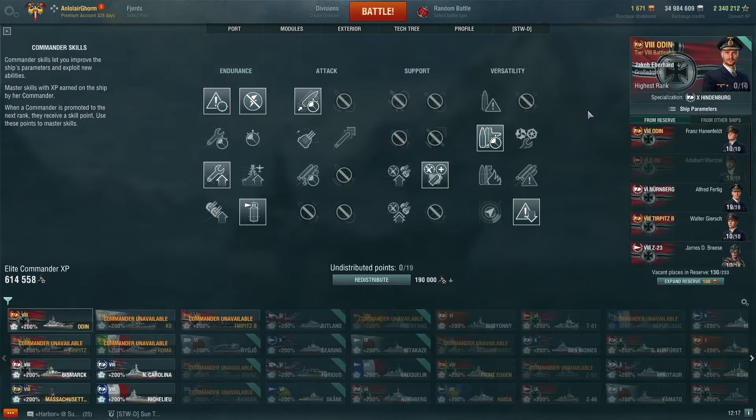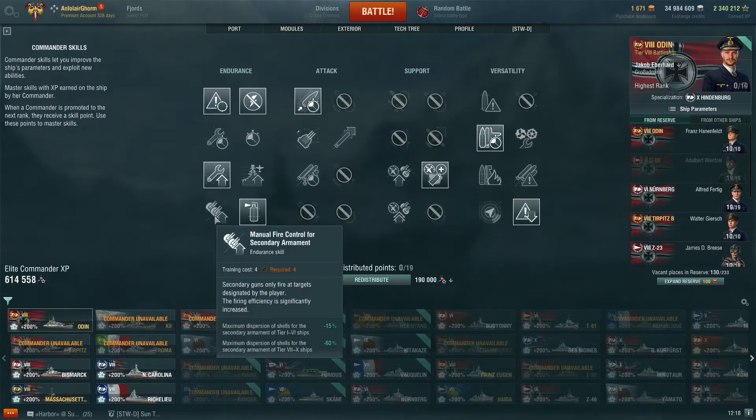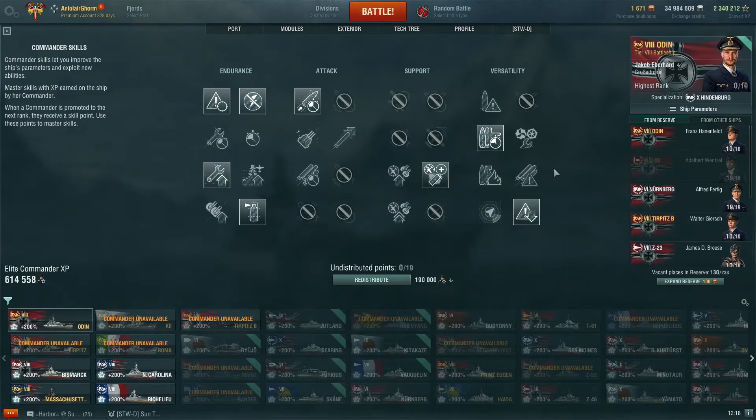This is a shared commander I'm using with my Aegir and Sharnhorst — a very good fit. I like having Expert Loader on the Sharnhorst in particular and have been using it with some regularity on the Odin. If you really wanted to go with a secondary build — which I'm not advising — you could trade off Fire Prevention and Concealment Expert and pick up AFT to maximize secondary range and Manual Fire Control for Secondary Armament. I would still keep Basics of Survivability and Superintendent to maximize endurance. But I went into this in more detail during the gameplay review. To me it's very important to maximize endurance through good concealment and minimizing flood and fire duration.